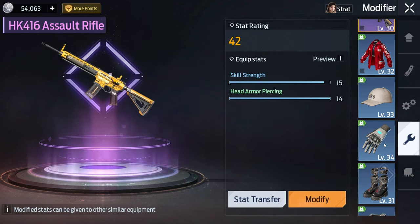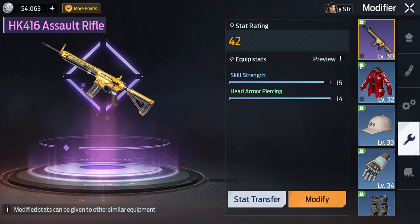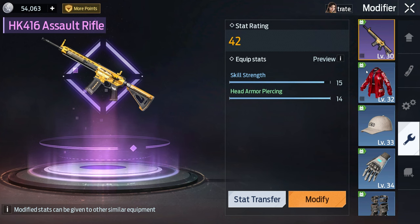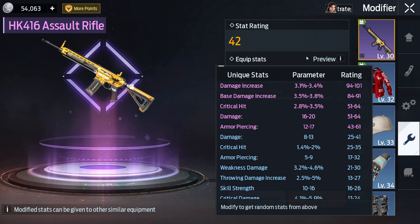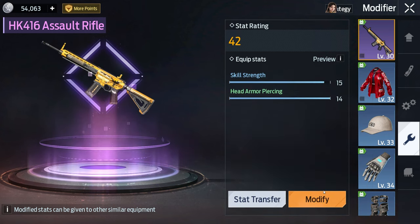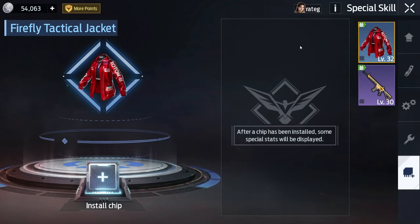Your next menu is the modifier. Here you'll be modifying all your gear — weapons, armor — and you can equip any stats when you modify. It's all based on luck and RNG. Whatever best stats you get you'll want to equip, and better stats give you a better score. Hit modify and it rolls you random stats.